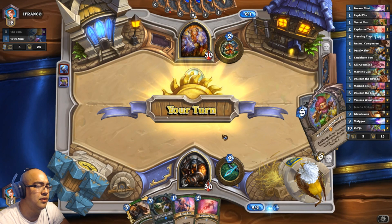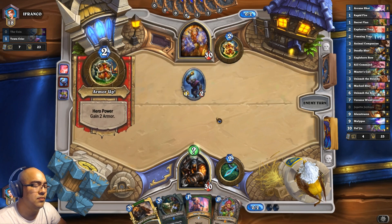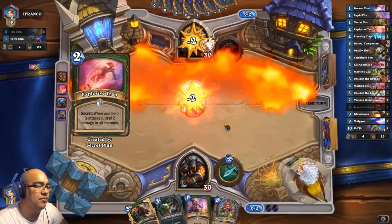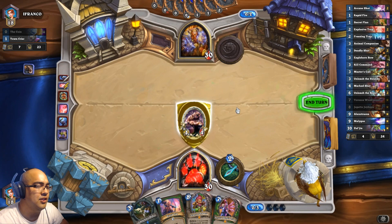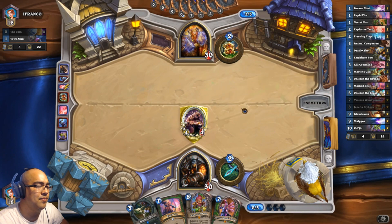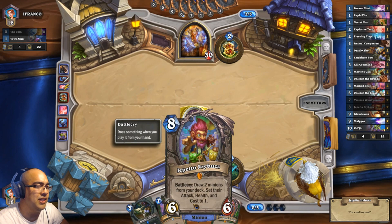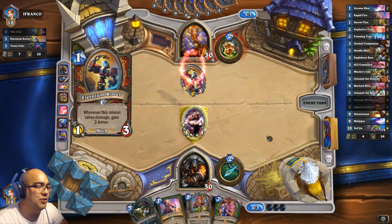Rush warrior, maybe. Let's take Explosive Trap. This is working out nicely so far. We already have Barissa and Geppetto Joybuzz. So when we play Geppetto, he will draw both Alexstrasza and Malygos and they will be 1/1s. So our combo is almost already set up.